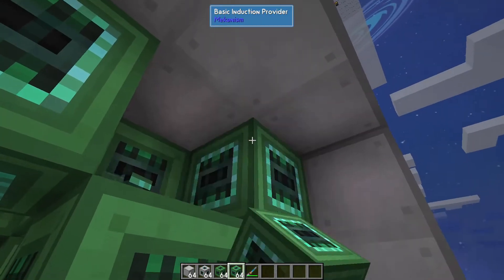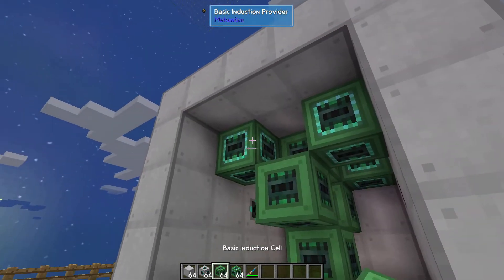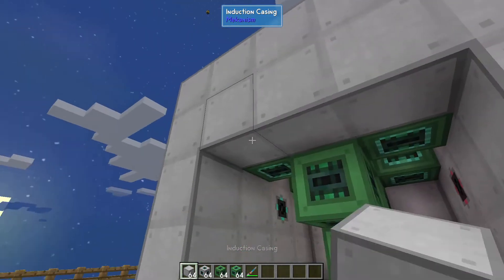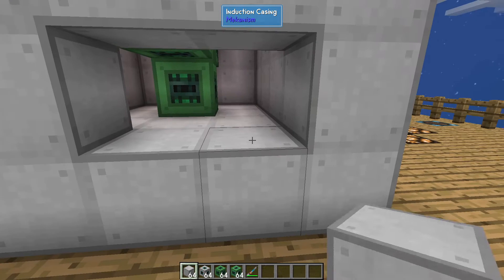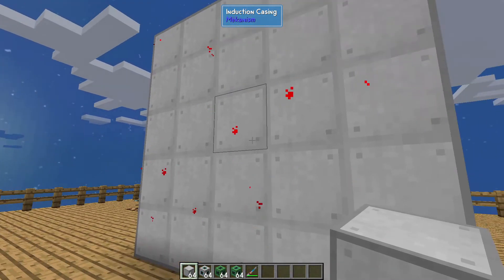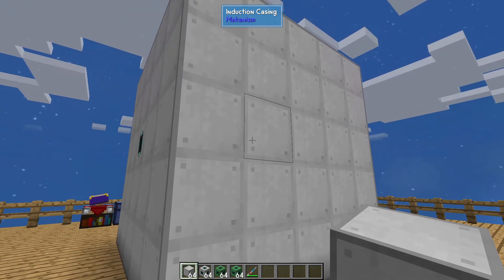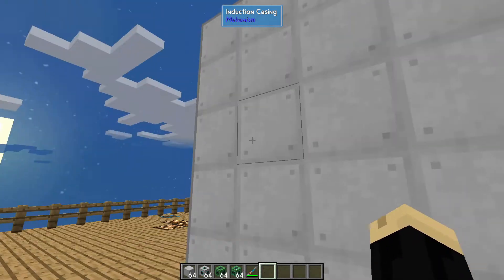I have to build the outer shell — those should go there. So what we're going to do now is complete the shell. I only wanted the two ports, one on each side. And when I add this last one — see those little red particles? That means you've built it correctly. A little redstone flux there for a moment means everything is working and your matrix is set up.